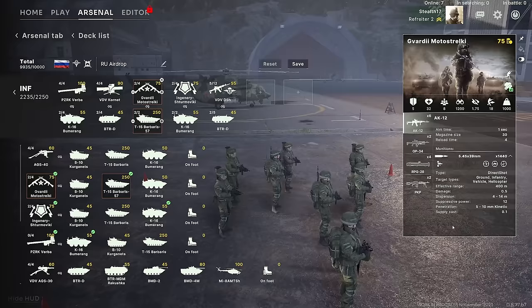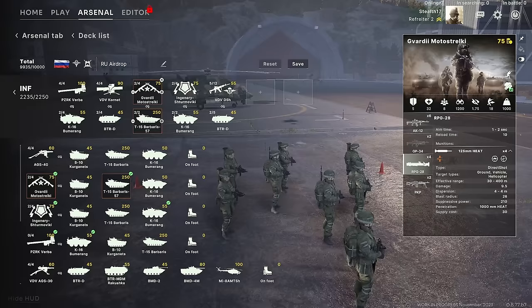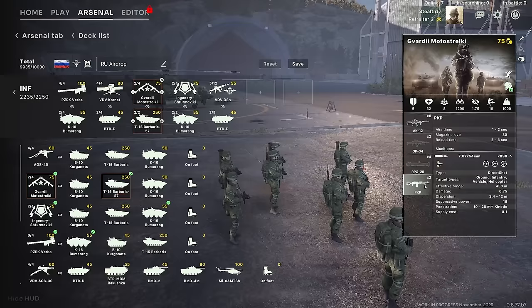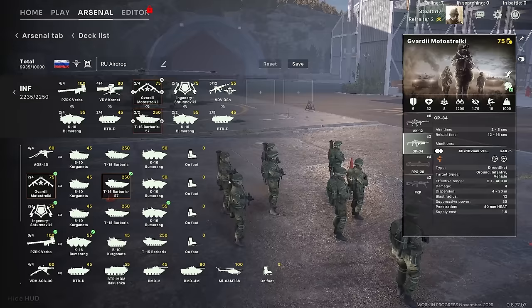Guardi Motostrelki have a single loadout with no choices. They're your basic infantry with some assault rifles, a lot of RPGs, and with those they'll be able to ambush armor — 1000mm of heat pen, which will definitely leave a mark on the enemy target. They also have a couple of machine guns and a couple of underslung grenade launchers.